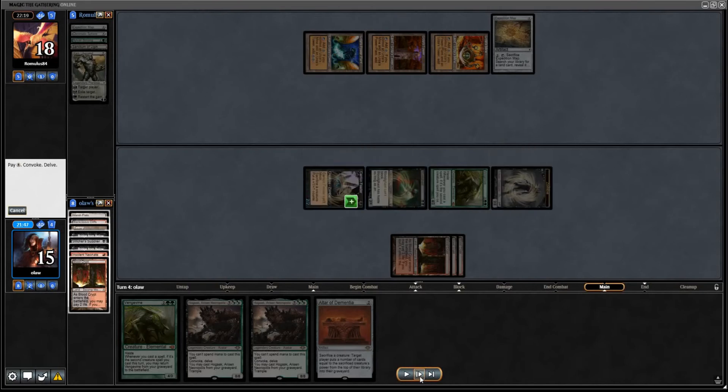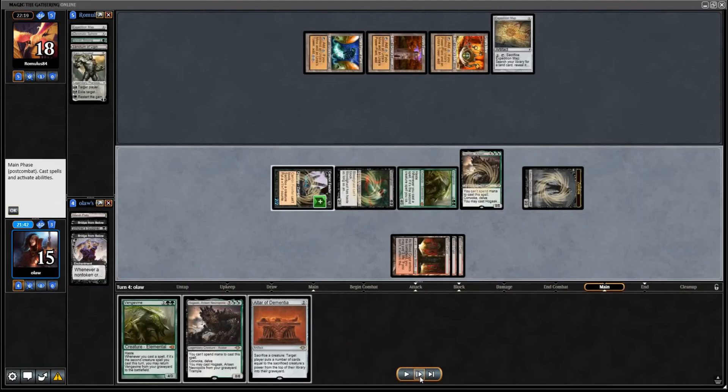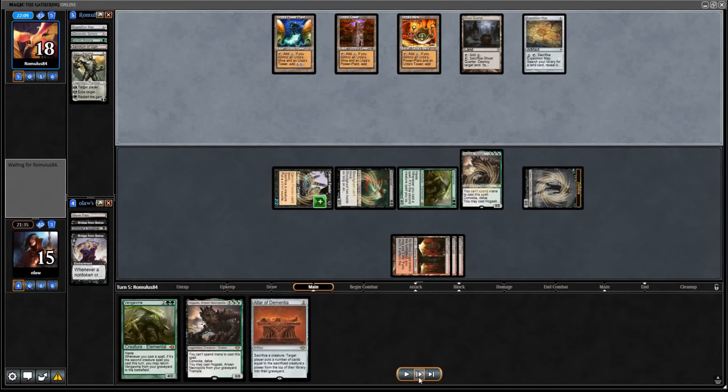Particularly with our opponent being Tron, I don't think it's in the standard Tron list, but there is the possibility our opponent has an Emrakul or something in their deck, which would just shuffle their deck back and make the mill strategy a little bit useless. So we're going to just cast our Hogak and pass the turn. We could have potentially been a bit more greedy and cast Altar of Dementia, and seen if we could just go wild with the milling — particularly with two Bridges from Below, we might have just been able to win the game there.